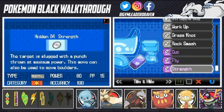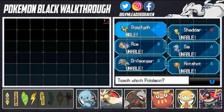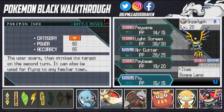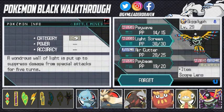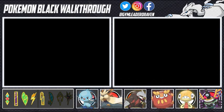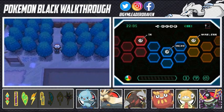So we got the Fly HM — that's awesome, that's great. We've got a Pokemon we can teach it to, so let's go ahead and teach this move to Gigalith. I don't need Light Screen, so we've got both Flying and Psychic-type attacks right here.